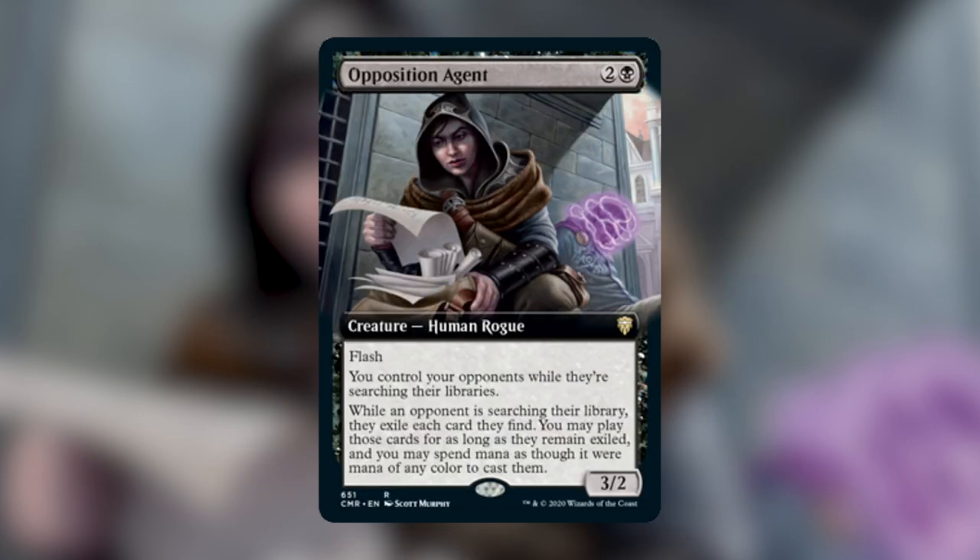Similarly, if you see three open mana across the table and one of them is black, you can almost surely bet that Opposition Agent is in their hand and they're waiting for you to cast a tutor so they can take the benefit of it. The best way to combat the agent is to just not play tutors when you know your opponents can cast it in response. Yes, that will likely slow down the game a little bit, but that agent threat isn't going to be around forever because it's most likely going to be removed with three other players at the table who want to tutor things. Once they've spent resources on other things or the agent has been removed, you can continue to win however you wanted to win in the first place.